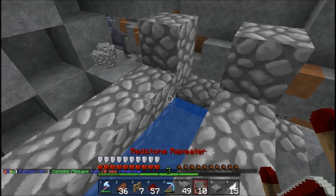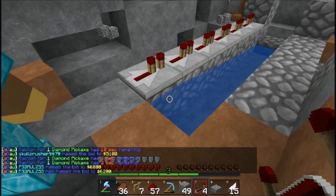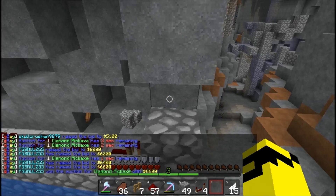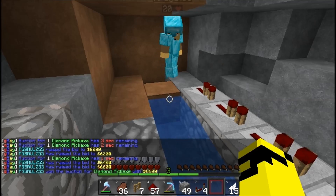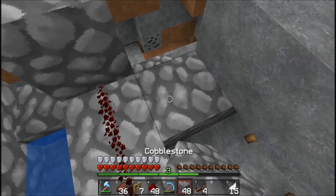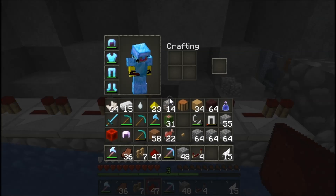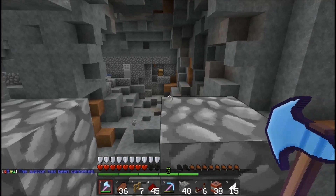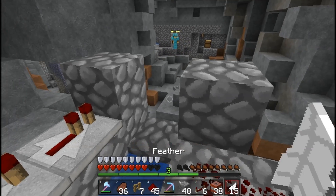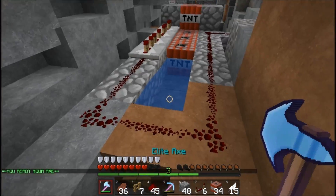Alright guys, we are back and we are gonna blow up that other side of the base. There's one extra chest and I know it's gonna be filled with Protection 4 armor — I just know it. It's gonna be filled with crops, dirt, and maybe if we're lucky, some sand. One more — is it open? Yeah, one more! I forgot I was on the far side so we're gonna end up blowing up the chest. Alright, here we go.